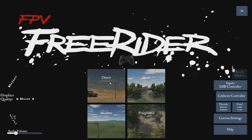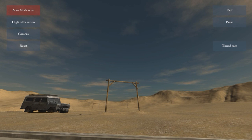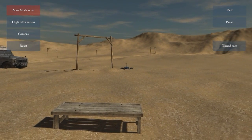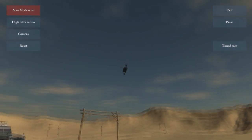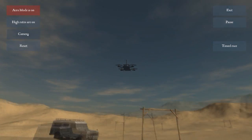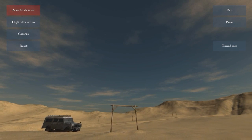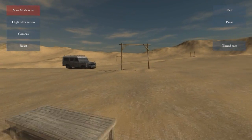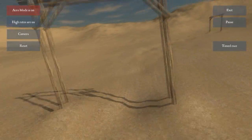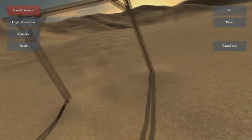As you can see there are four maps — I'll just show the desert here. You have the option to choose acro or self-level mode, high rates and low rates. Currently in acro mode, there's your mini quad doing its thing. It acts as any mini quad would act. If you change cameras, you can fly FPV and it is actually a pretty exciting experience for an early mini quad flying simulator.